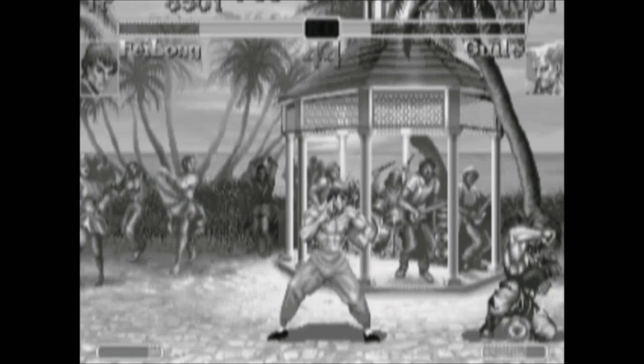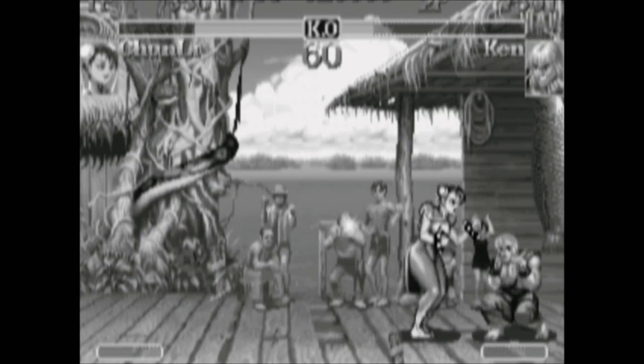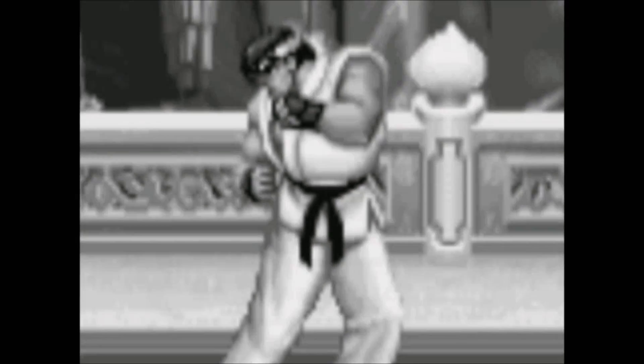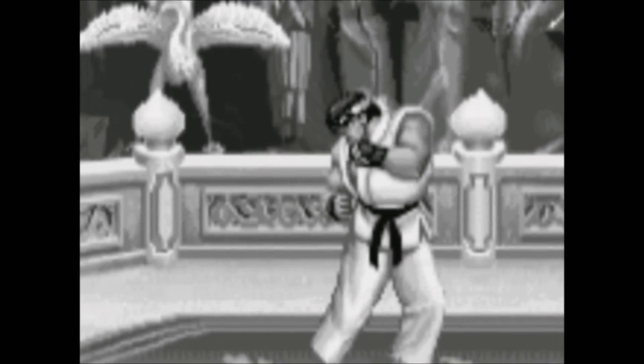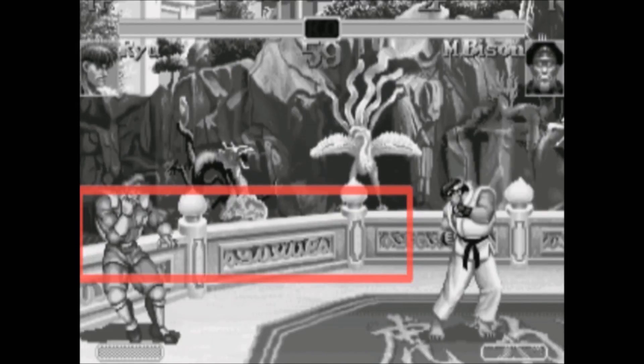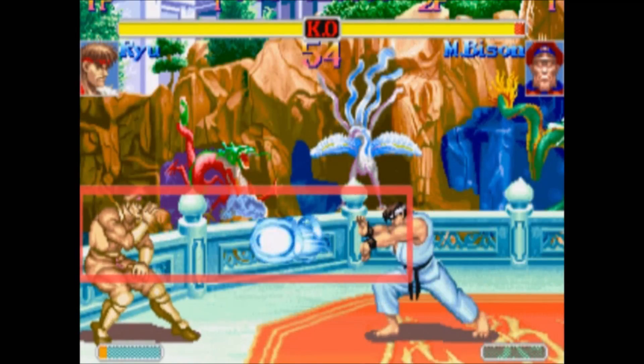Street Fighter 2 has a 2D playfield with no sidestepping, so controlling space in the playfield really limits the opponent's ability to move and attack. They've got to figure out a way to get around fireballs, for example. Let's look at the game with some rectangles overlaid to see which space is being controlled. This large horizontal rectangle represents the amount of space Ryu controls with his fireball. Look at how much of the playfield it takes up. The opponent is going to have to figure out some way to get around that.